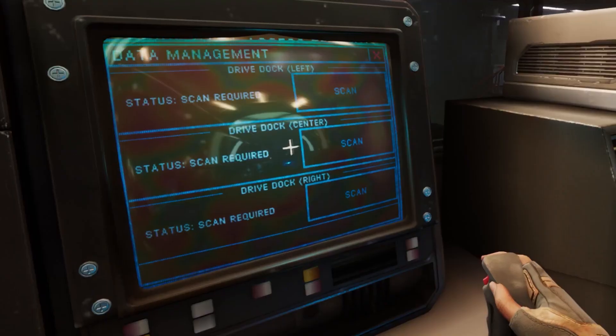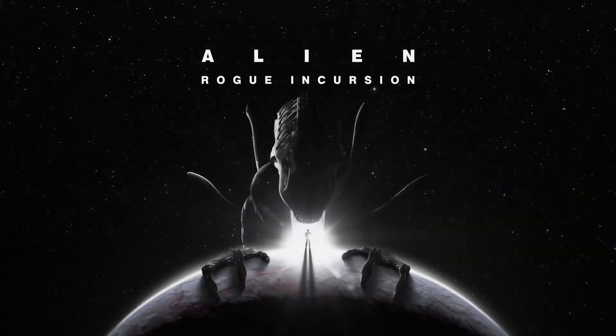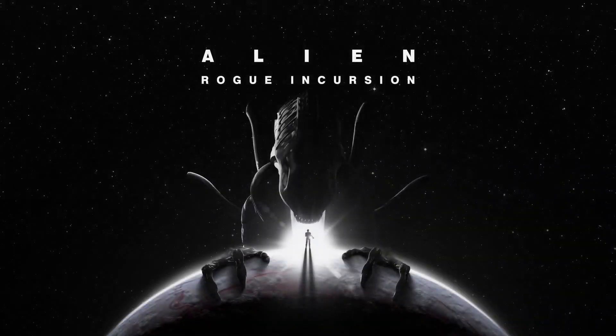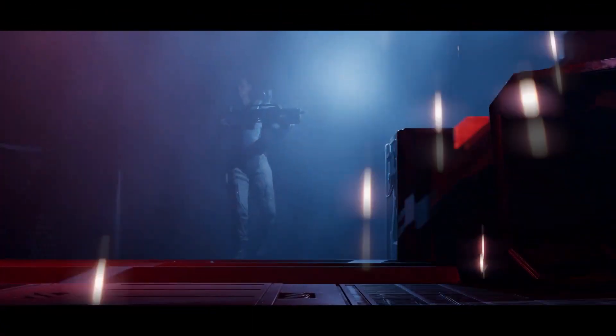It looks like we need to scan rooms for part of this game. I'm not sure if that's a one-and-done thing or if it's a very integral part of the game — think typewriters in Resident Evil, where you return to a safe spot to upgrade equipment and then head back out. At the end of the trailer we also see that we're going to encounter more than one alien at a time. It's not going to be 1v1 like Alien Isolation — it's going to be 1 vs. a horde.